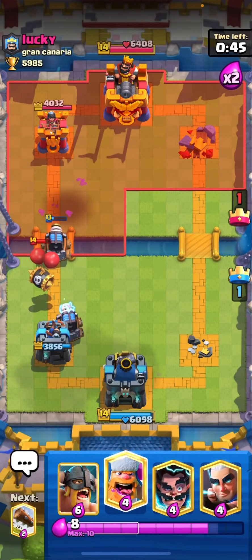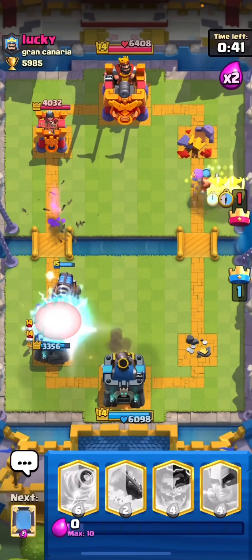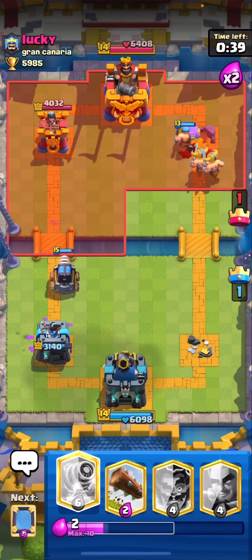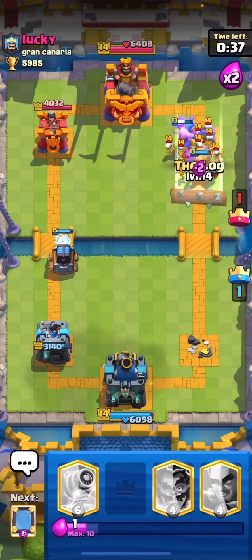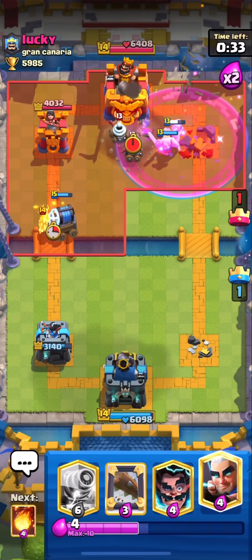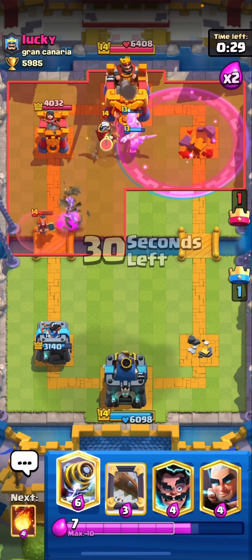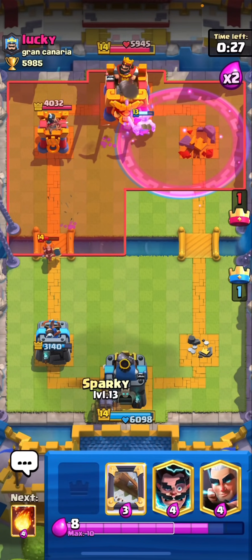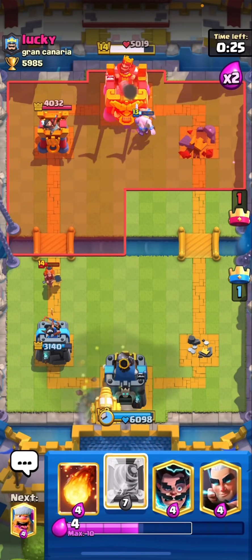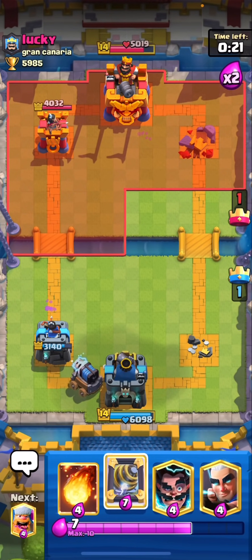Perfect. I'm not even going to defend that, honestly. This guy is screwed. We're going to put a Lumberjack with Elite Barbarians. This is no skill, I feel sorry for him. He's going to have to choose to defend something. Look at that level 15 Sparky. We're going to mirror it again — this is simply not fair, this is no skill, this is unfair as hell.